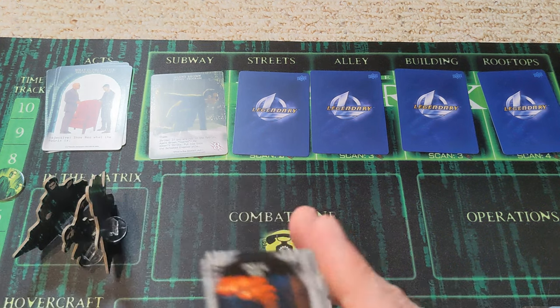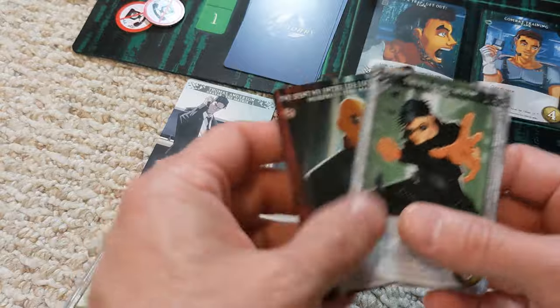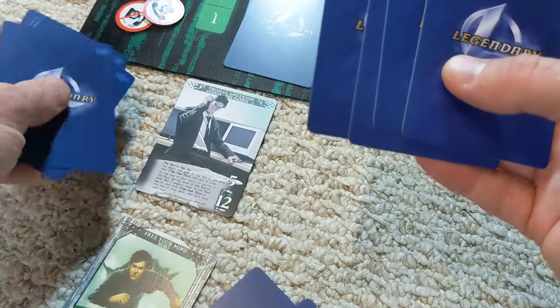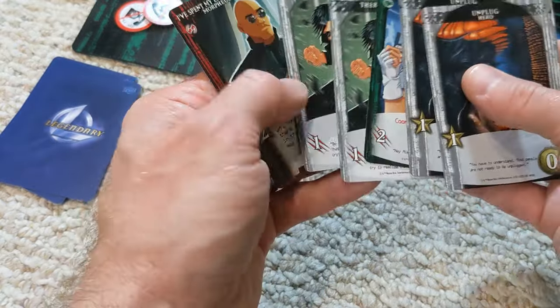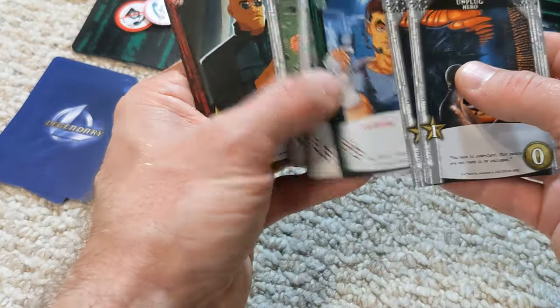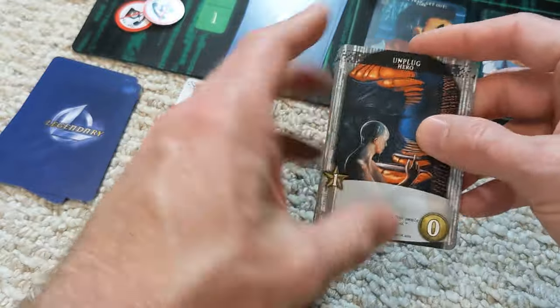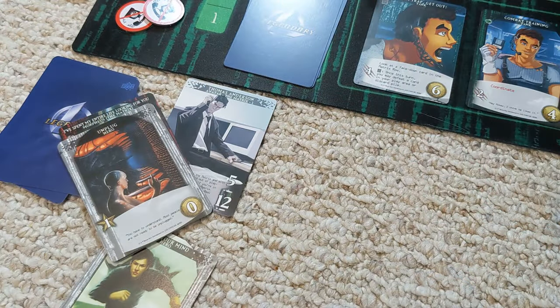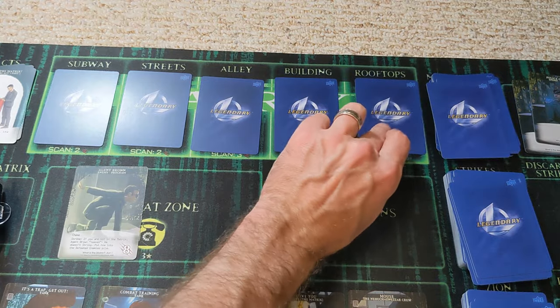I can't buy anything, so we'll just have to let things go from here. Would have been nice to escape the matrix and buy another card. Nothing in the combat zone quite yet, so we'll draw another four. We have some attack but the symbols don't match, so we're not yet able to do much with synergies. But we do have some attack to get up enough strength to get rid of Agent Brown when he moves into the combat zone — and that happens now.